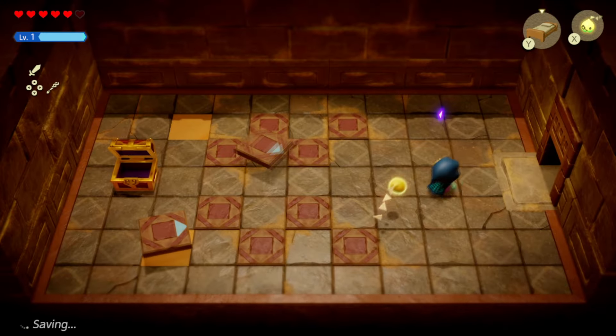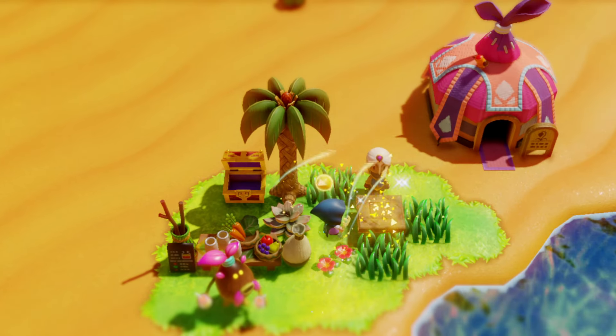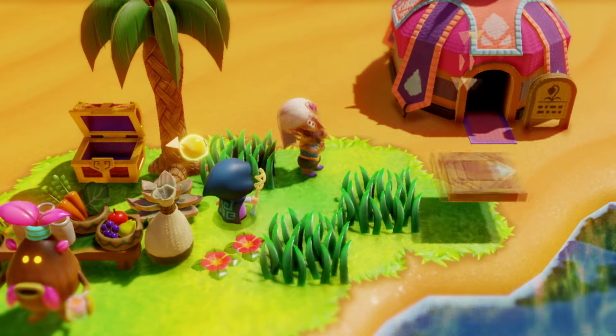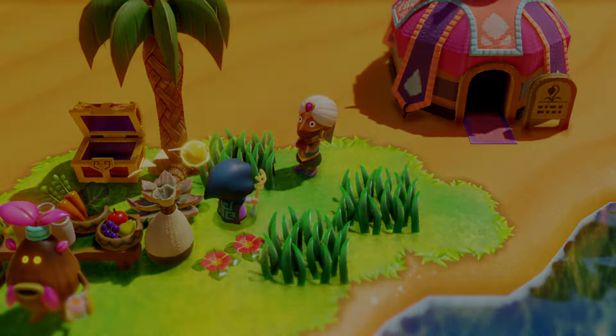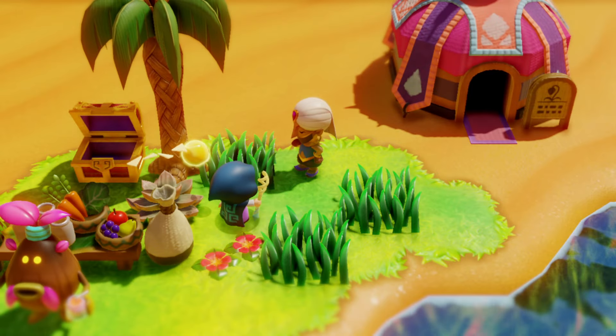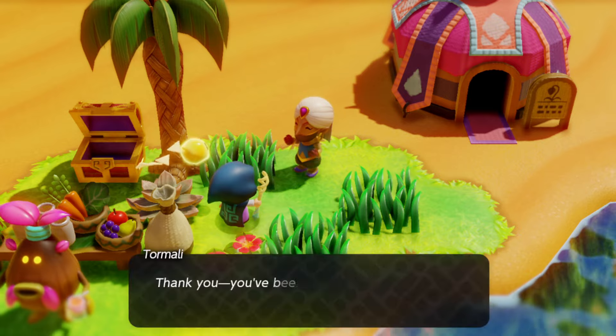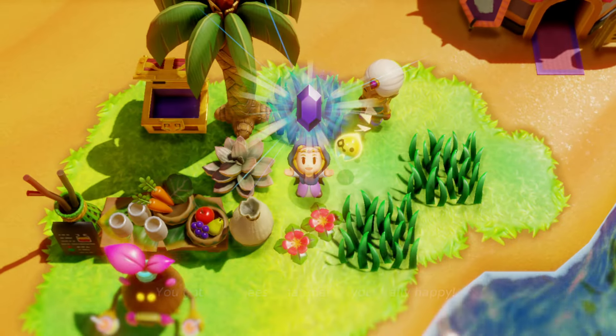Let's go back to her and see if that's what she wants. I've made my way back — let's grab the tile, put it down, and there we go. She seems super stoked about it. Let's see if that's the end of the quest or if she wants something else. Nice — 50 rupees. Good stuff.